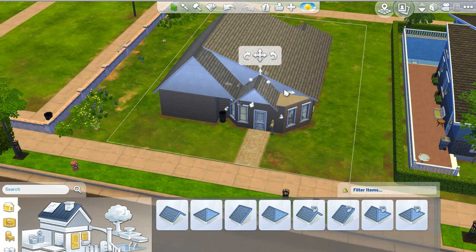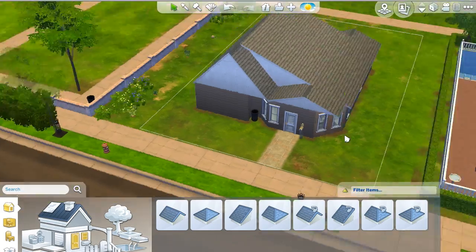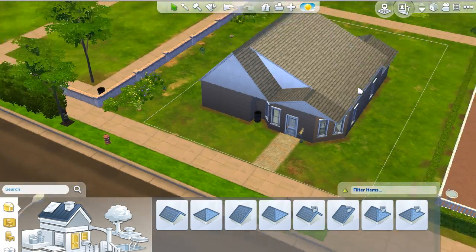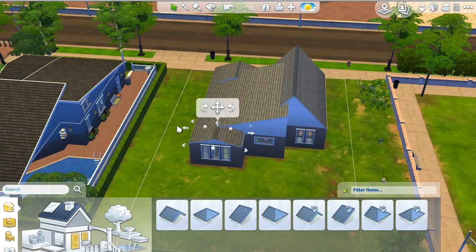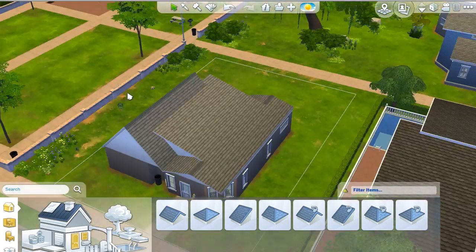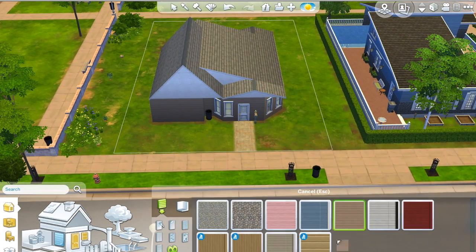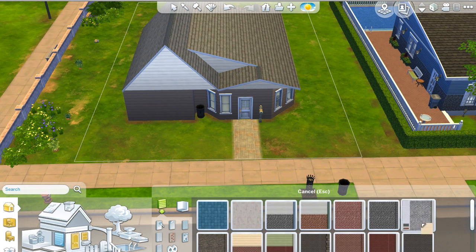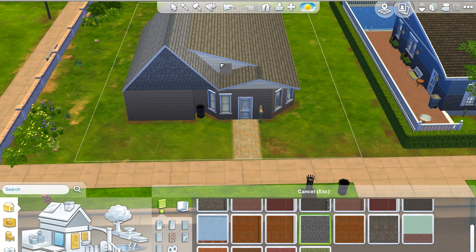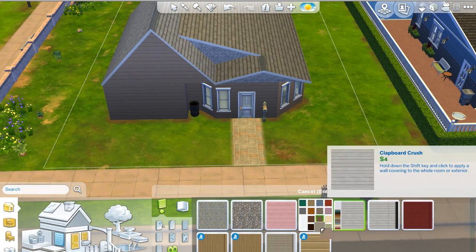There's some collectibles right there next to you, which is nice. This house doesn't have as many walkways between it and the other house — just in the front and the back. But the park is right there, which is really nice. If you have children simming in this household, the park is right next door — you can hop on over and go play with no loading screen. Yay!